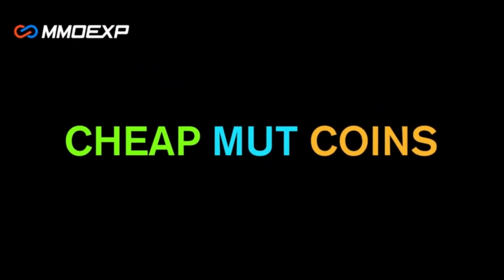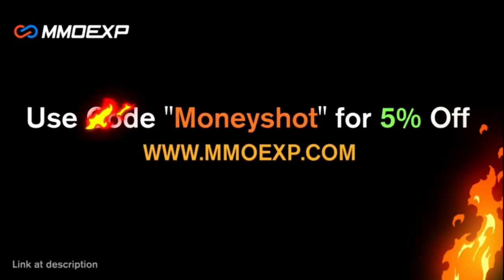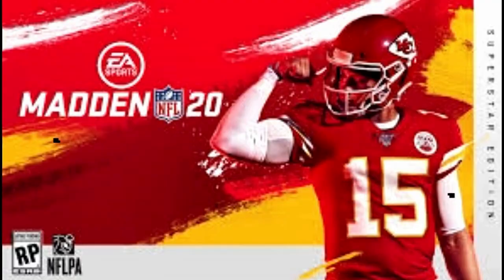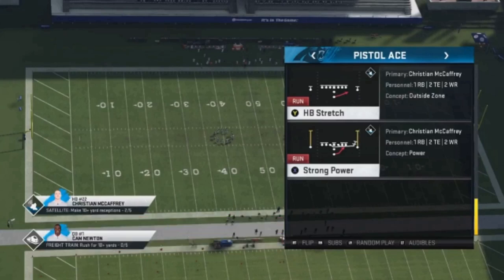Need some fast cheap reliable Madden coins? Go to mmoxp.com and use discount code 'money shot' for 5% off your order — link in the description below. Welcome back YouTubers and Madden fans, this is Mad Money Shot with another Madden cheese. Got another full breakdown video for you today — the offensive Cardinals playbook, which was probably the newest playbook this season.